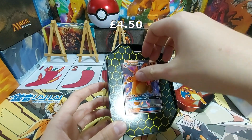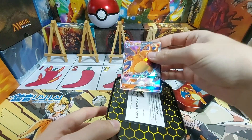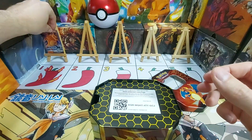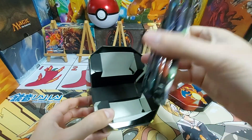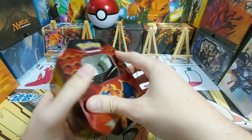Let's get him out of there. Nice and easily. There we go. So there's your code card. Charizard, you can go right at the top to get us off to a good start. So not a lot inside the tin other than the four packs that you get — a little bit of packaging. We'll put those off to one side for now.